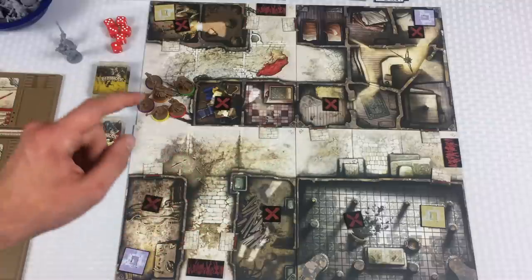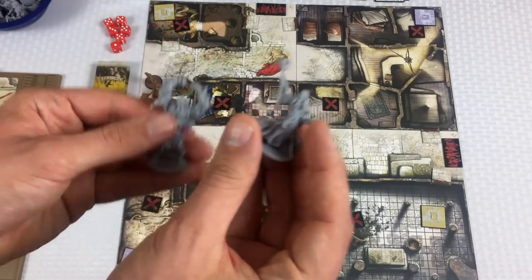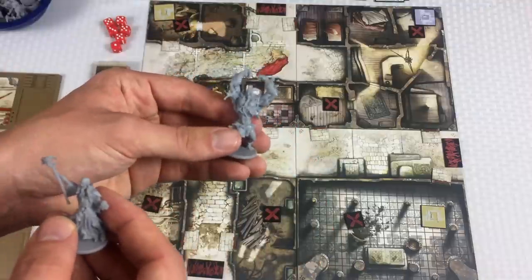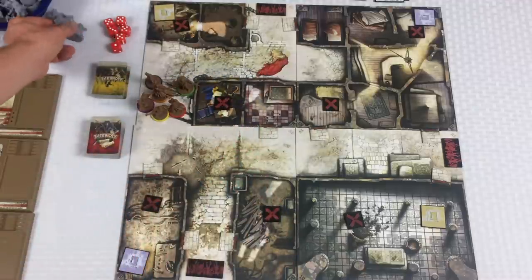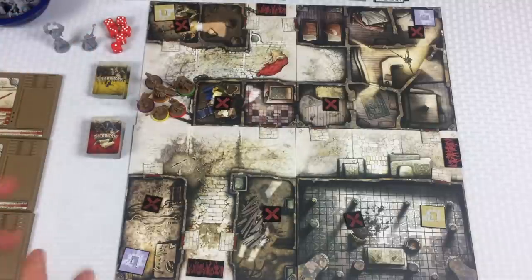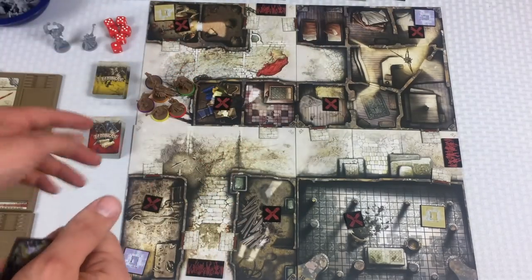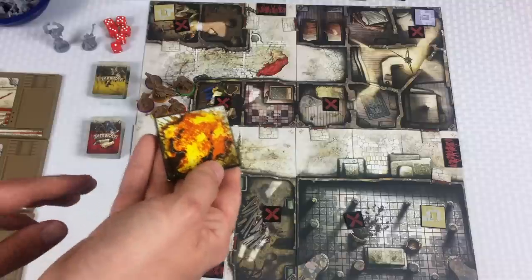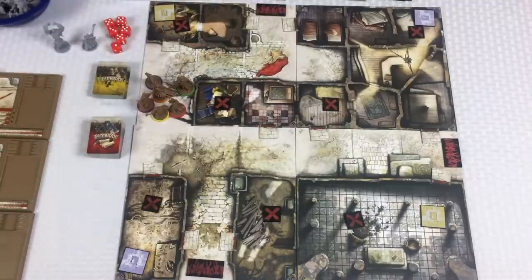Under special rules, we are looking for the laboratory. Each objective gives five experience points to the survivor who takes it. Finding the blue objective marks the laboratory's location — immediately spawn a necromancer in the zone. If a necromancer is already on the board, spawn an abomination instead. If both are already on the board, nothing happens but you still get the experience.